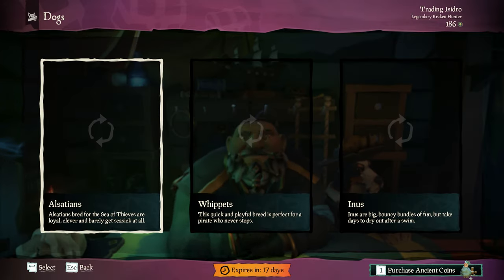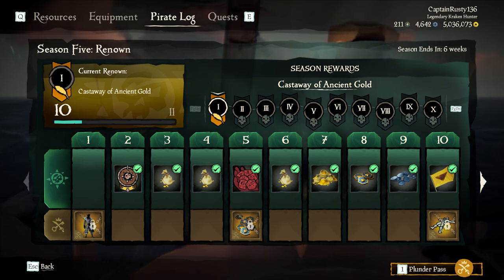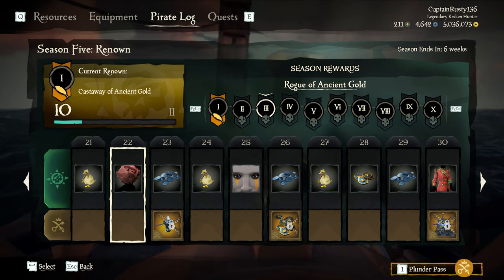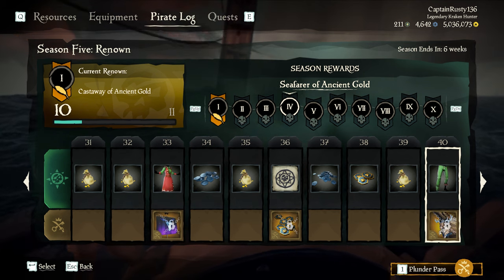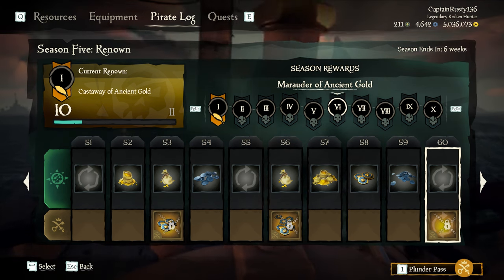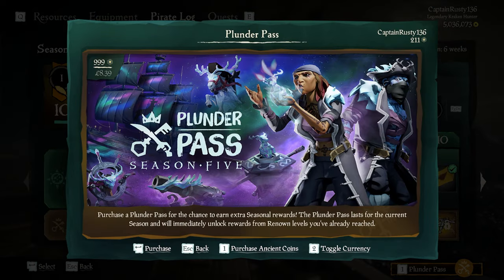If you don't want to spend real money, you can obtain ancient coins in the game through season rewards and also from finding those rare ancient skeletons, but just remember they are rare so don't expect to encounter these that often. That said, you do seem to earn a lot of ancient coins just from the seasons themselves — in the current season you get around 300 ancient coins, and that is if you don't own the Plunder Pass.